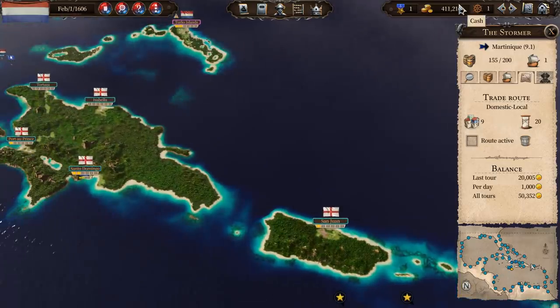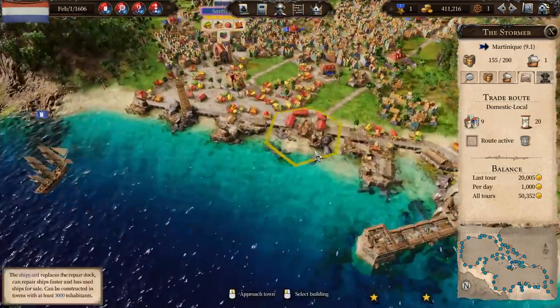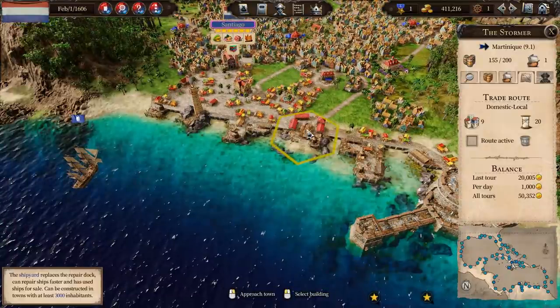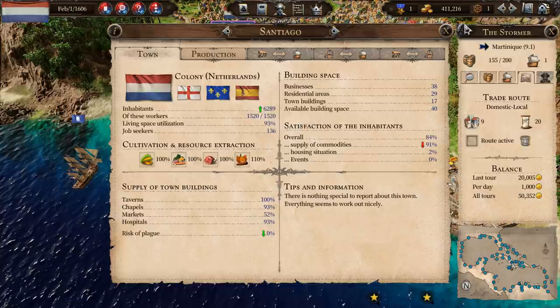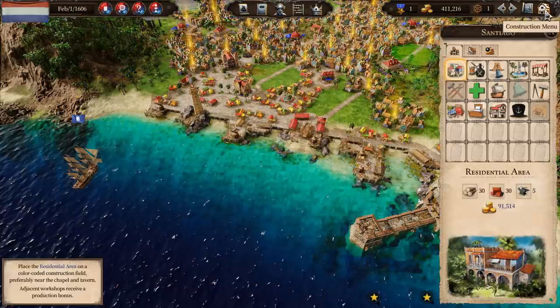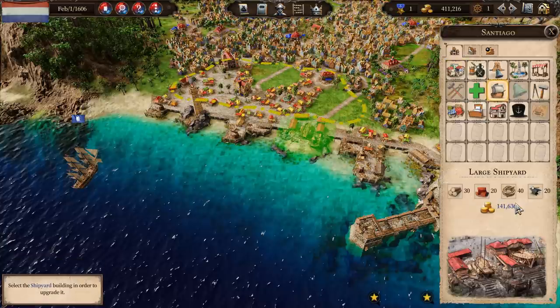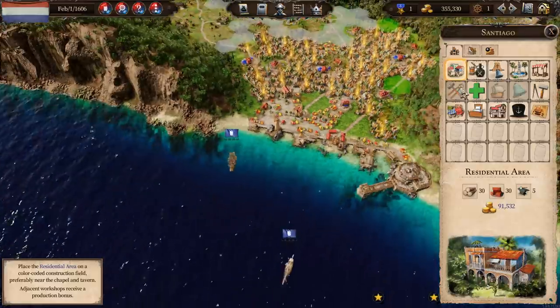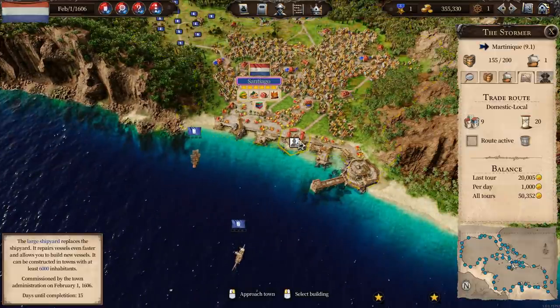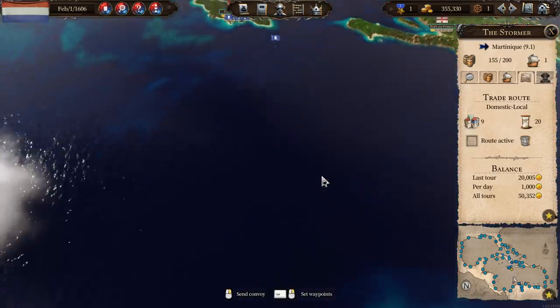The cash is coming in kind of nicely. We've got enough now that we can put a large shipyard into Santiago - we've reached the 6,000 level. So construction menu, large shipyard which costs 140,000 - that goes in there. How long is that going to take? 15 days. We had all the stuff to build it. 15 days to completion. Awesome.